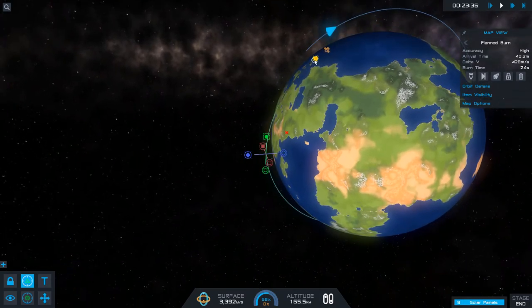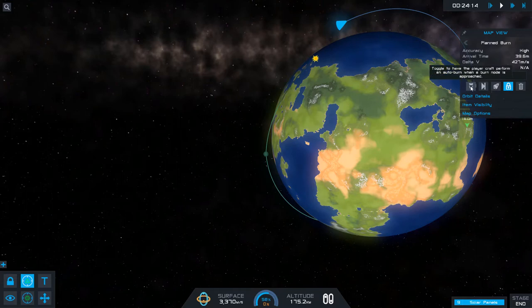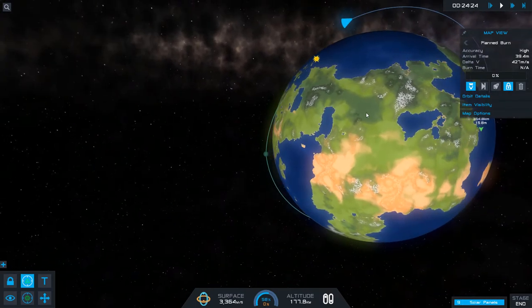Now that I've set my planned burn, the accuracy is high. The arrival time is in 40 minutes, but I'm not going to make you wait 40 minutes. There's a delta-V of 428 meters per second and a burn time of 24 seconds. If I can use my thrusters for 24 seconds with what's left of my fuel, we'll be able to successfully splash down. I'm going to lock the node to prevent it from being updated, and toggle the auto-burn button so the craft performs the burn automatically when we reach the burn node.